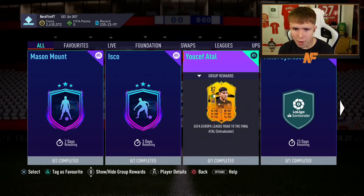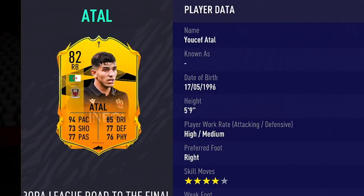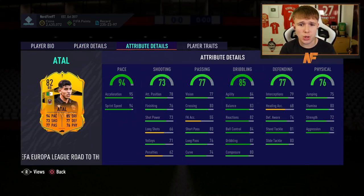We're going to go into FIFA, show the card, and complete the SBC — it's a very good one and I would definitely recommend it in terms of value. So here is the Atal SBC. The card has 94 pace, 85 dribbling, 73 shooting, 77 defending, 77 passing, and 76 physical, with four-star skills and five-star weak foot. His attributes are already looking good, and that's without any upgrades from the Europa League stages.